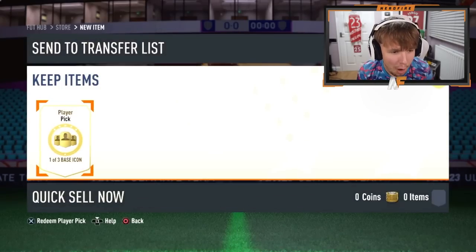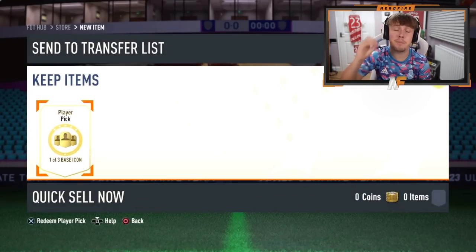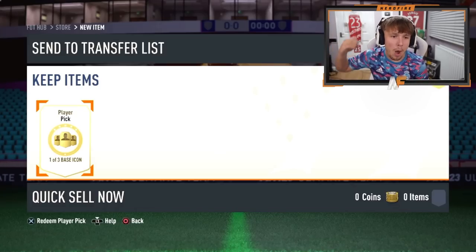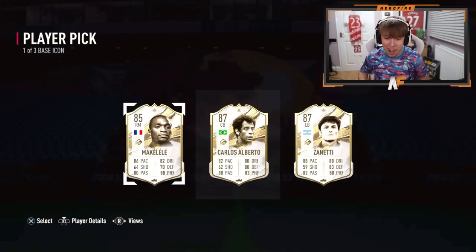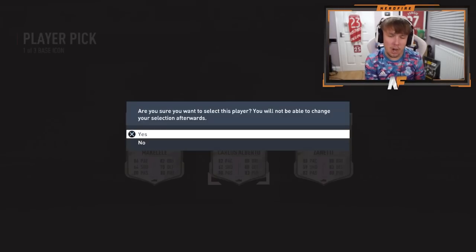Shout out to Boo. He's got a base icon player pick first, and then also the 100 player upgrade pack. So icon player pick first - make it a W here to kick us off. Carlos Alberto! That is a dub and a half. That's beautiful. Carlos Alberto in the icon pack.